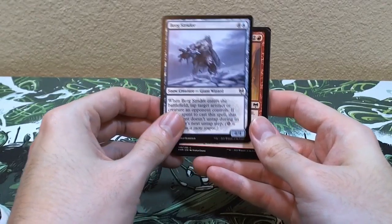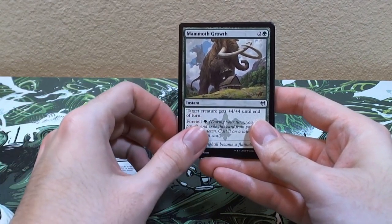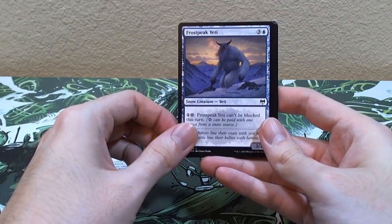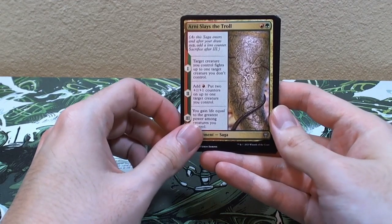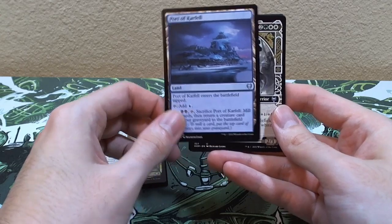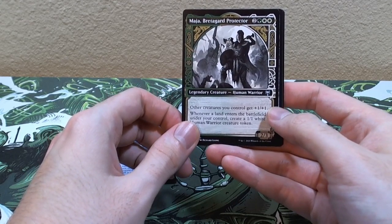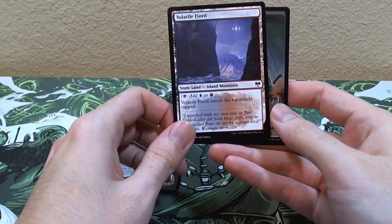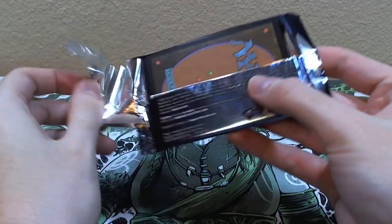Pack four: Bird Strider, Seize the Spoils, Goldmaw Champion, Comus's Faithful, Mammoth Growth, Dwarven Reinforcements, Raise the Draugr, Frost Peak Yeti, Invoke the Divine, Sarulf's Packmate, Arni Slays the Troll. I love these sagas — the art is really cool, seeing a full art card like that. Port of Karfell — ooh, a different fancy uncommon. Briidgit Protector, and Icebreaker Karfell is our rare. Fjord Sword and a Zombie Berserker.